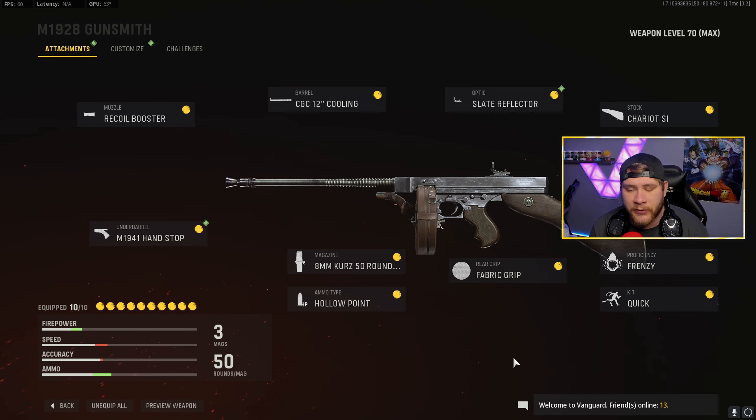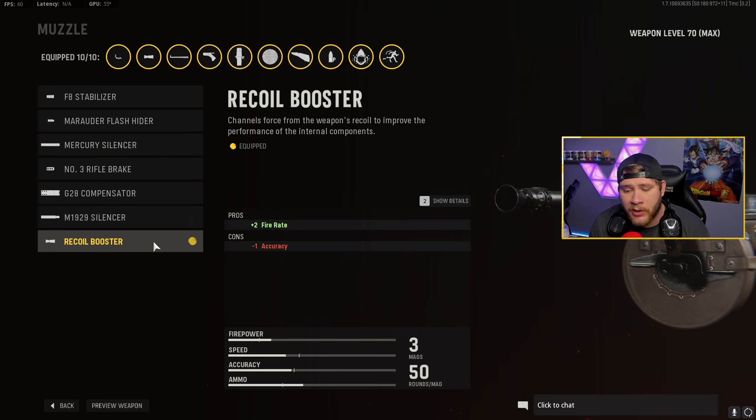Alright guys, this is the class setup we use in today's gameplay and honestly it's one of the better M1928 class setups for ADS speed, movement, and on top of that no recoil. The very first attachment we're going to be running is the recoil booster - this thing is going to increase our fire rate plus two. Honestly, why wouldn't you want to be able to shoot faster?